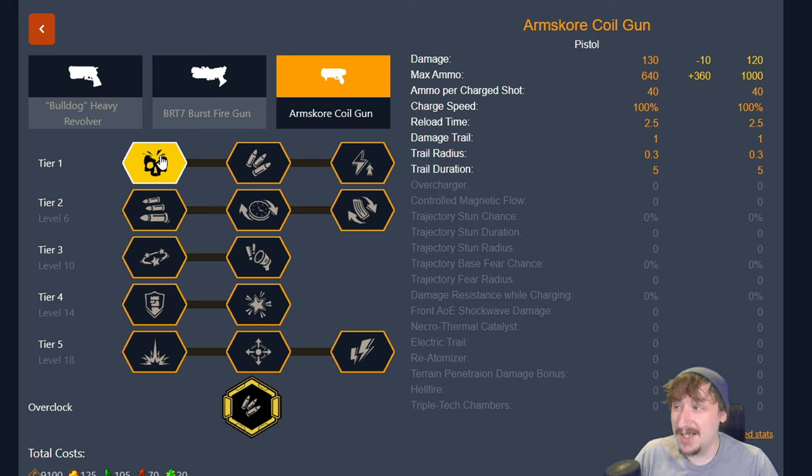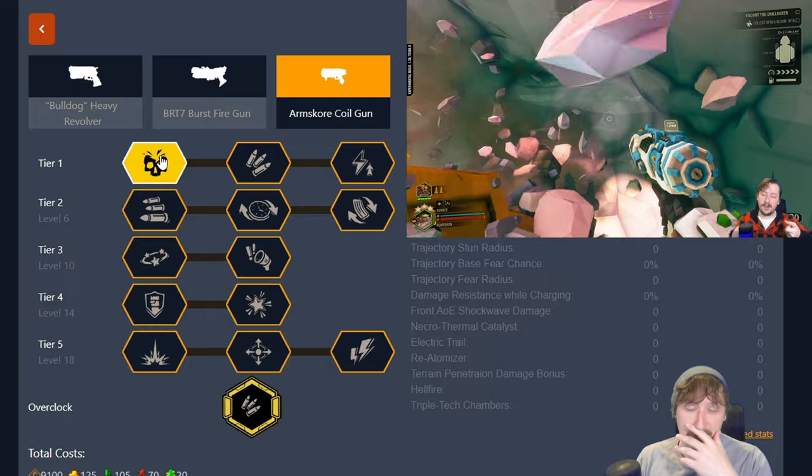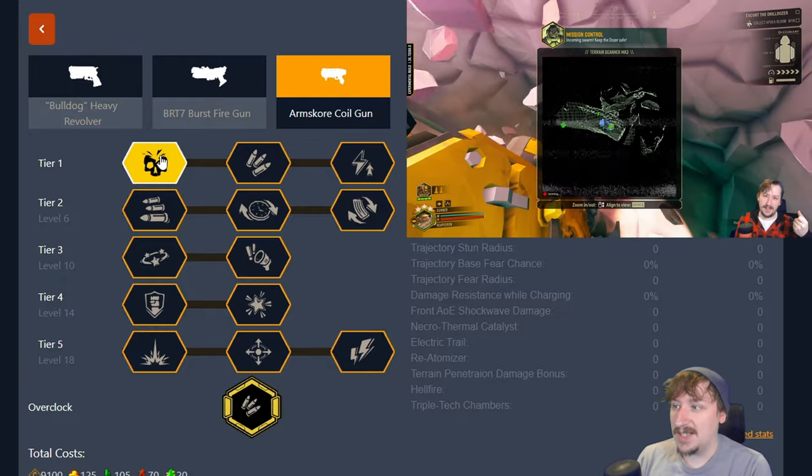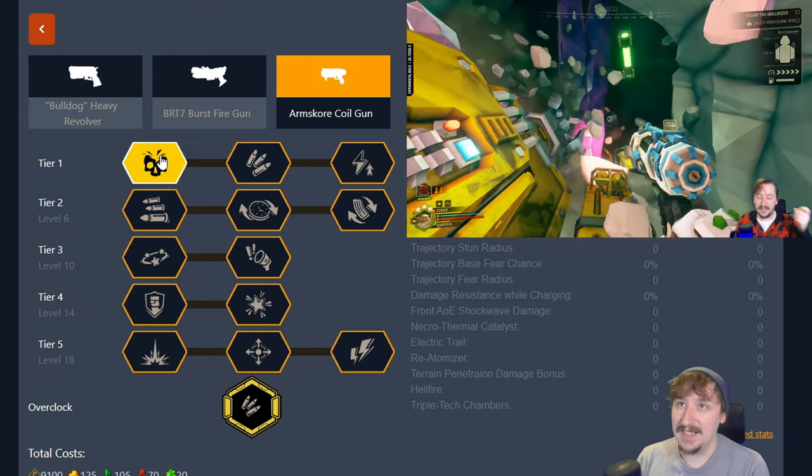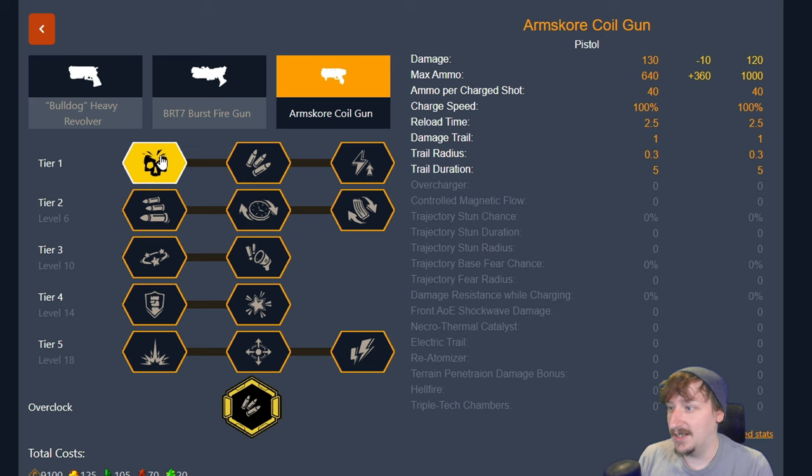130 damage actually hits a really nice breakpoint without armor breaking on standard grunts, because standard grunts have 108 health and a 20% reduction on their light armor. Any damage that isn't considered armor piercing means the coil gun needs to hit the exact amount to one-shot regular grunts in the body. If you hit them in the head it will absolutely kill them even with the damage reduction, because you still have 80 base and that doubles to 140 on a headshot — no armor factor. So if you take this damage reduction you won't be hitting enough to one-shot body-shot a grunt normally.